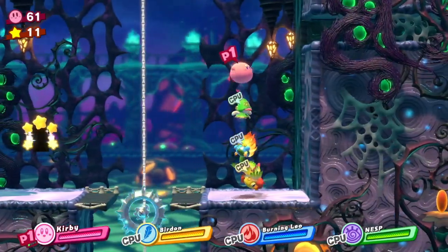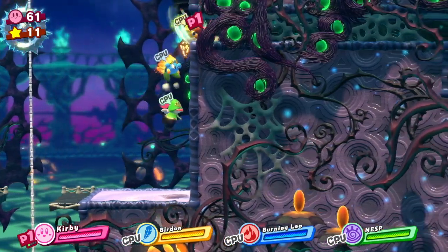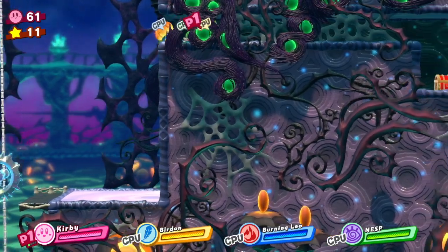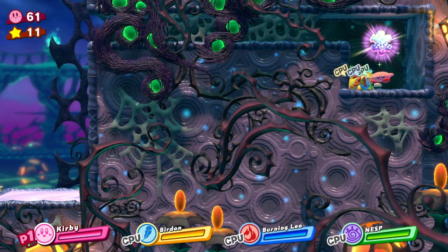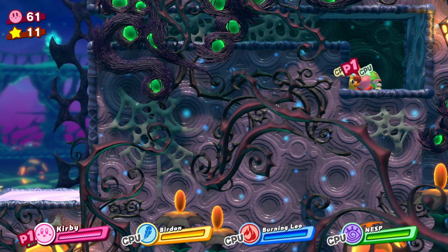We managed to find the secret route. When you get into this area with the spinning rotating electricity ball, if you fly up and come across to the right-hand side, you will find the jigsaw piece. And that's it.